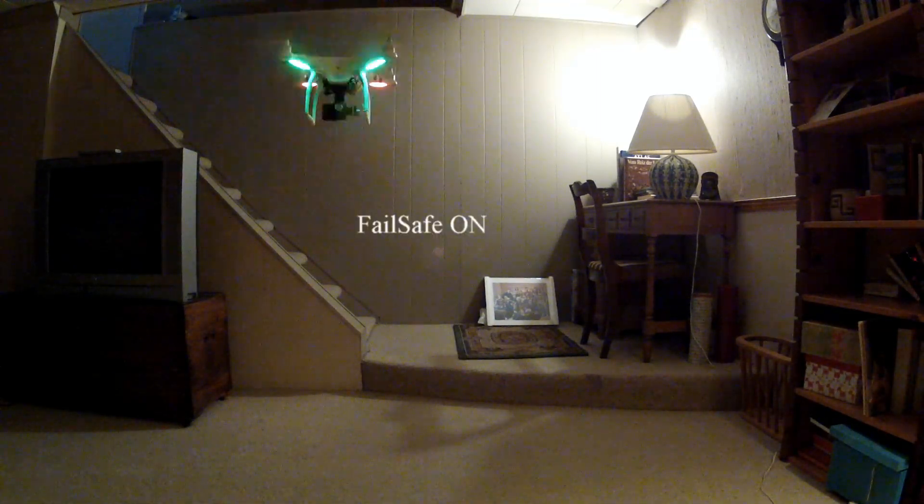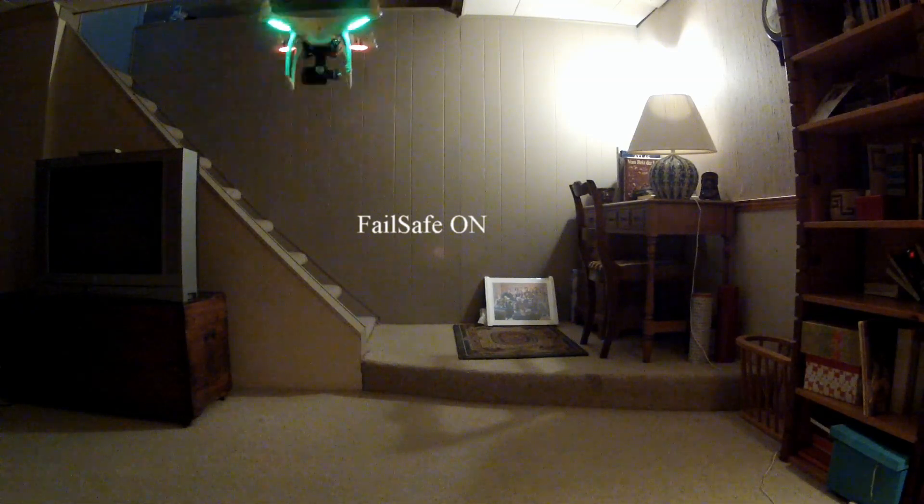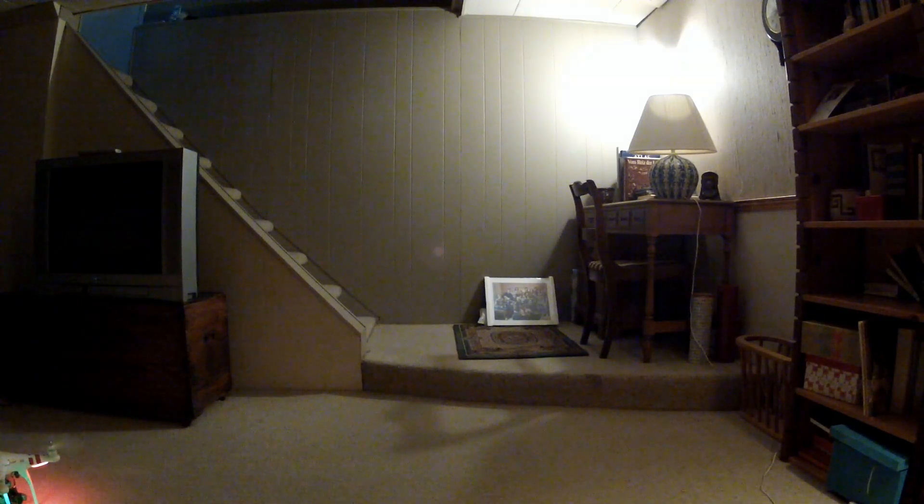Stable. One-two-three — that's failsafe, and the failsafe is landing. And it shut off. So in failsafe mode it just landed — it didn't climb. I was in GPS mode, there are no GPS satellites in the basement, so it defaulted to atti mode. That's why it was kind of drifting around. But when I clicked to failsafe it hovered for three seconds, then descended and landed. That's because I have it configured in the assistant software to just land, not return to home and land. Now I'm going to try it the other way around.